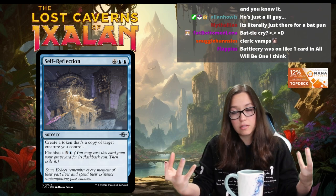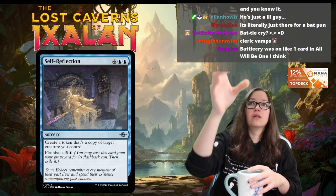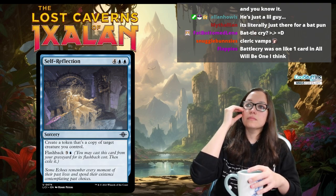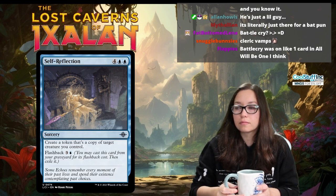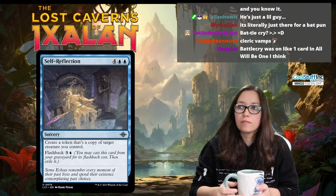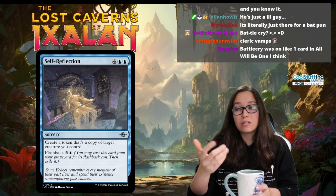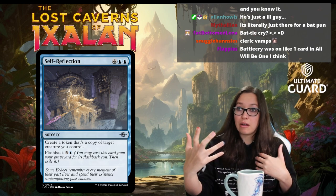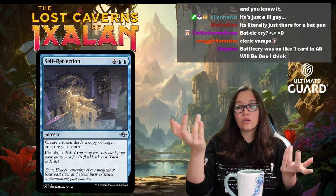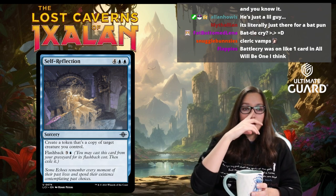This particular flashback card is interesting because it costs less to flashback than to cast normally, which is probably a nod to the self-mill theme in the set — with all the Descend stuff going on, you can mill this into the graveyard and still have a spell to cast. The base cost of six is a little high for this ability — it's a sorcery speed effect — so these two costs together average out to about five, which makes it fine overall.